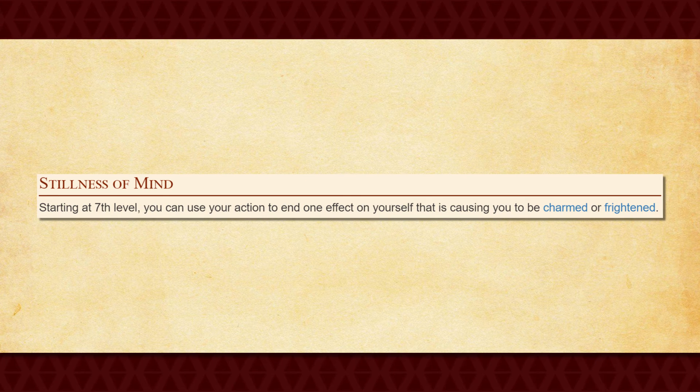You also get Stillness of Mind at 7th level, which allows you to use your action to end any one effect on you that is either charming or frightening you. Honestly, as useful as this feature can be, it's also pretty bad, especially since it requires your action in order to do this. It's still a useful feature, but just not one of your best ones, that's for sure.